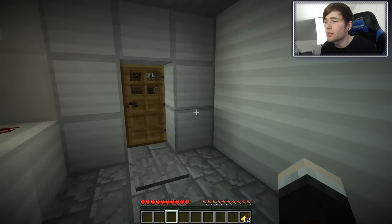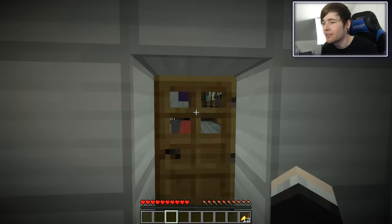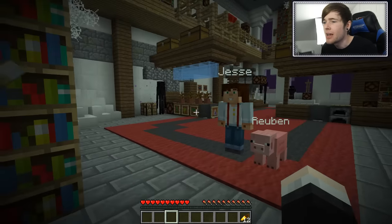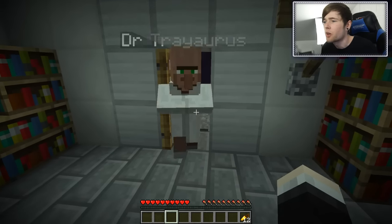Me and Traorys here have exclusive access to Soren's End Lab. It is so awesome, so let's go inside. There are some endermen in here and Jesse and Ruben are in here too. Traorys, you need to come in - come in buddy, come in from there because I don't want you falling off.